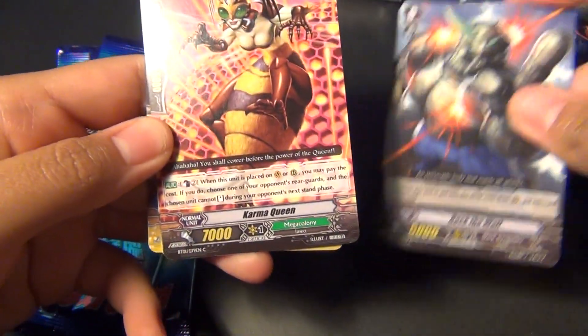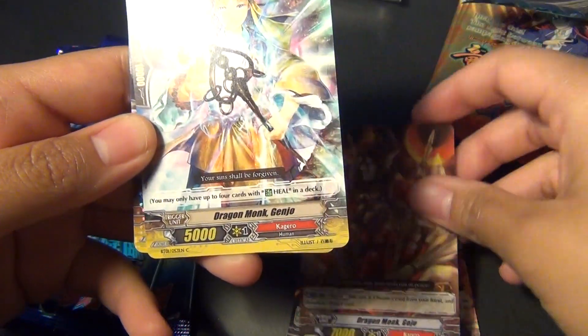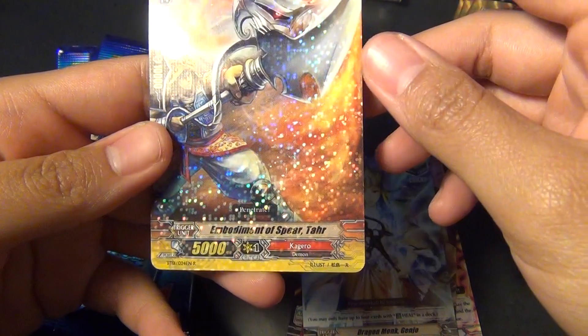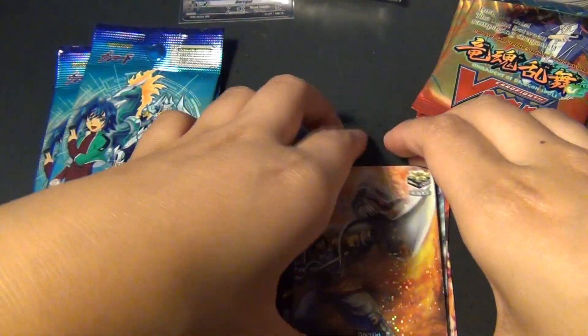Rock the Wall, Karma Queen, Dragon Monk Gojo, Dragon Monk Genjo, and Embodiment of Spear Tar. Critical Trigger for Kagero.